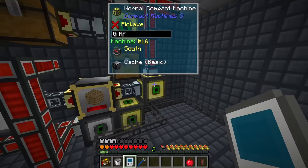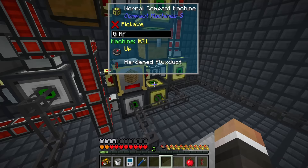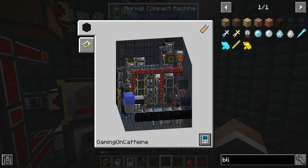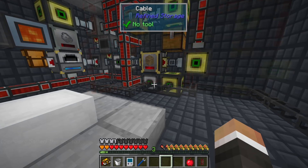Before we do that, let's look at getting a new reactor, because if we're going to progress forward in this pack we need to get more redstone flux. Our current reactor is only producing just shy of 2,000 redstone flux per tick and we need much much more than that if we're going to get a fusion reactor, or even just get an arc furnace up and running.